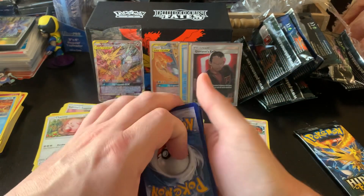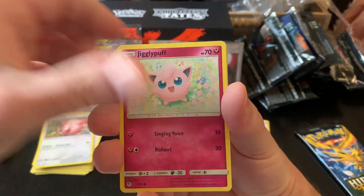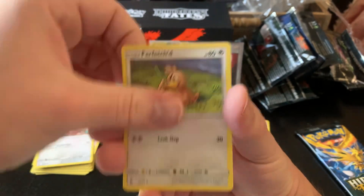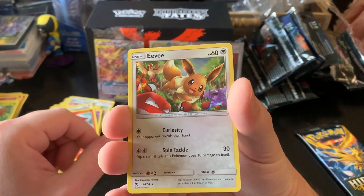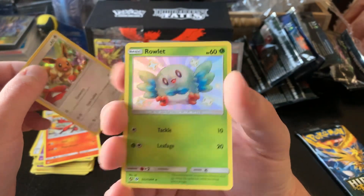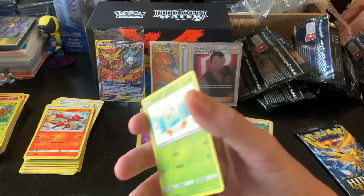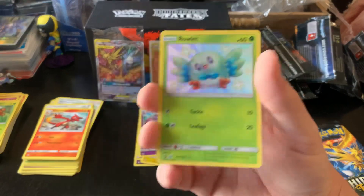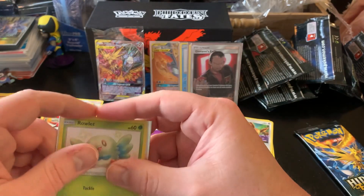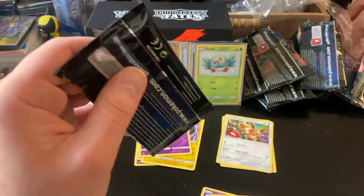All right. Pikachu, Clefairy, Jigglypuff, Caterpie, Paris, Farfetch'd. We have a Holo Eevee and hey — it's a shiny Rowlet! All right, our second shiny of the ETB. And there goes that pack.